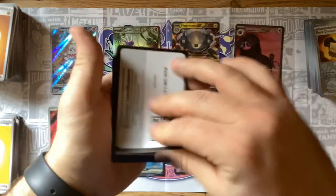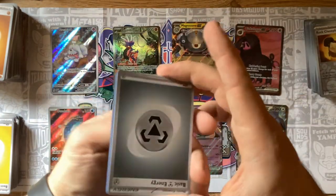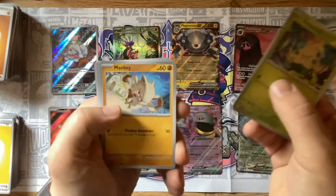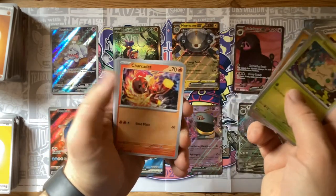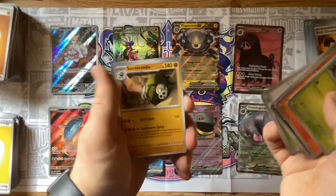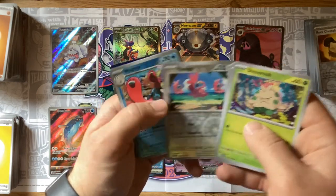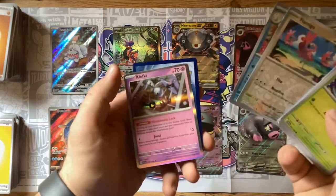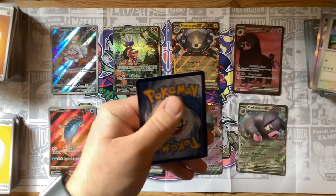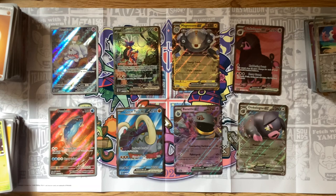Overall very excited with this pull. Steel energy — Shroomish, Minccino, Sharkadette, Capsakid, Bombirdier, Beach Court, Sandaconda, Flamigo, another Wugtrio, and a Klefki. Let's see how many packs we've got — two, four, six, seven. So we've opened about 30 packs so far — that is crazy.